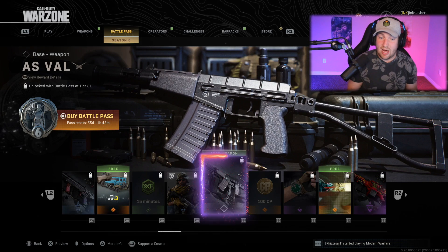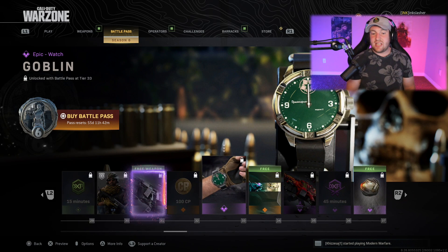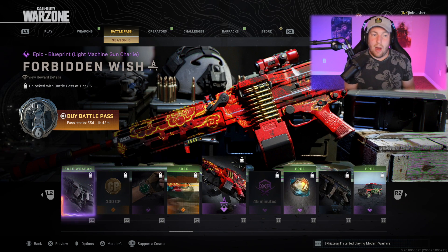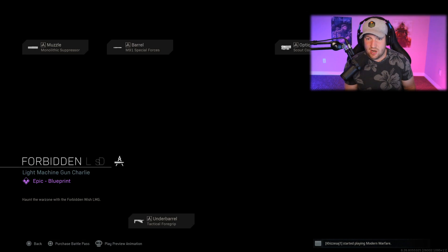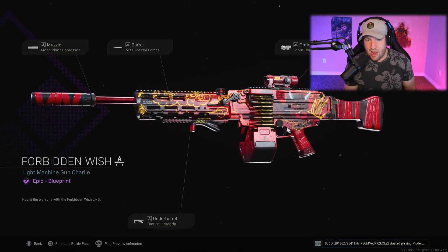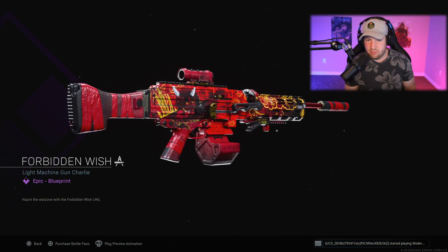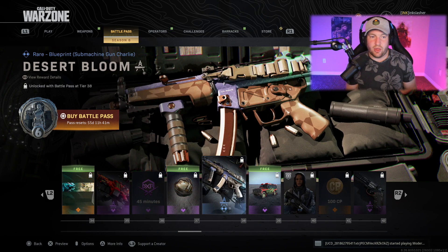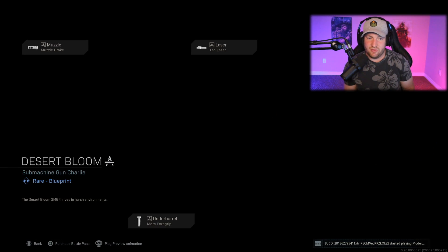After this, some more COD Points, a watch — I believe this is our first watch — a free calling card, and then our next weapon blueprint called the Forbidden Wish. It's basically red with some devil imagery on it, looking pretty cool.